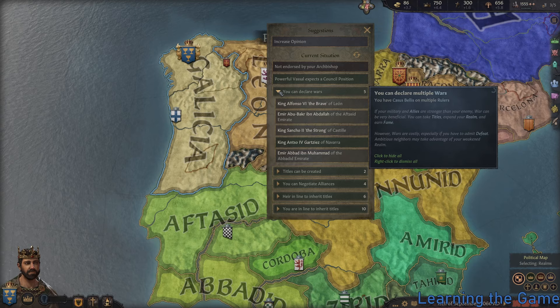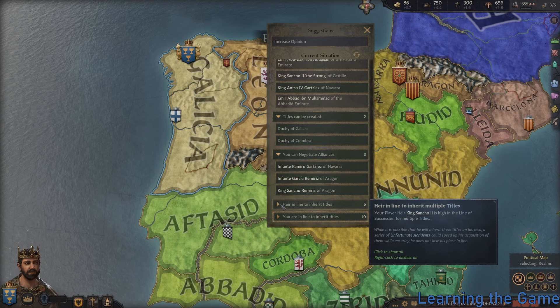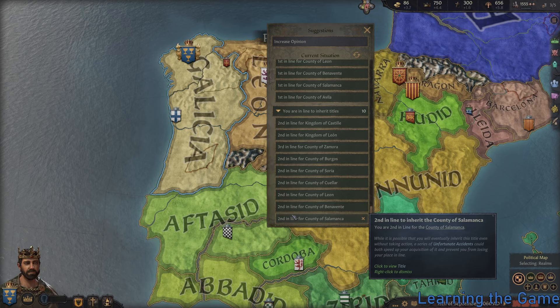At the top of the screen, you'll find a suggestion box at all times. It will tell you if one of your children is still unmarried, if you hold enough land to become a king, if there are prisoners that you could ransom, if there are alliances you could make, and more. The suggestion box genuinely alerts you to the things that you should be aware of, which makes the game feel significantly less overwhelming.